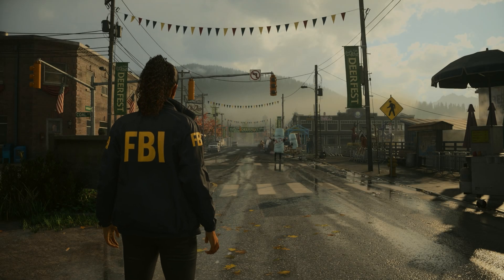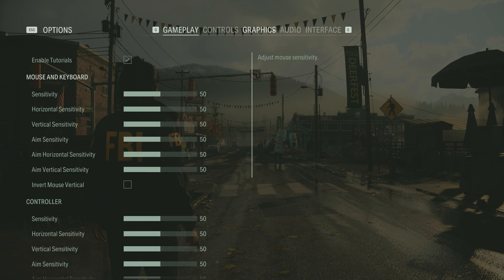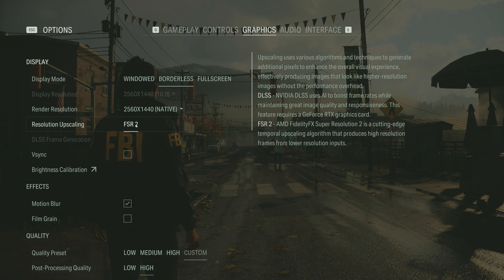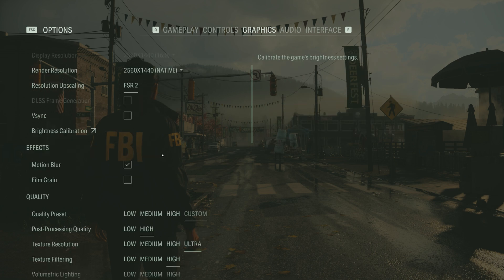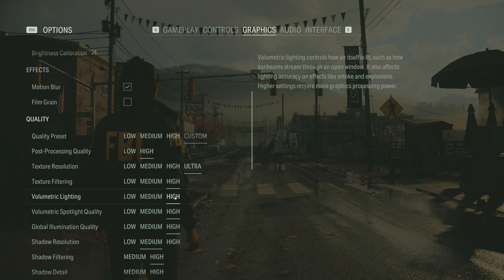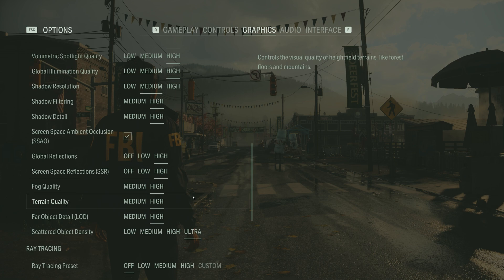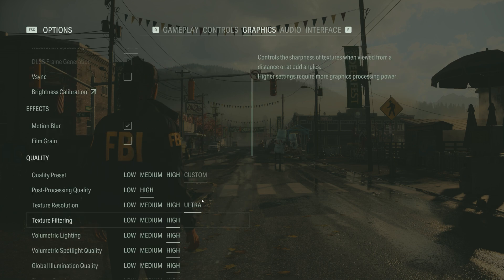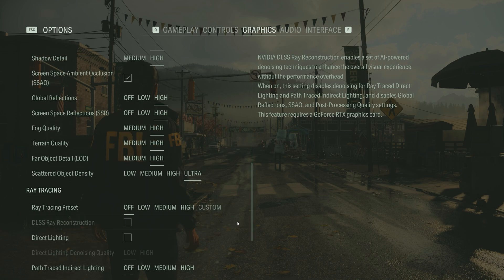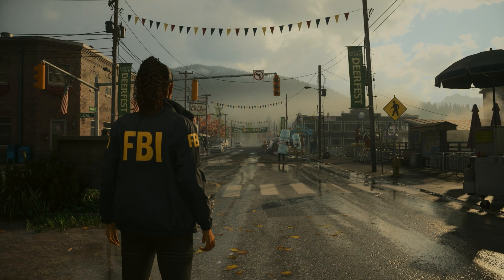Now that we're into the game, let's go through the settings. We're running the game at 1440p and it's also using FSR2 native. All our settings are essentially maxed out — high, ultra, high, high. Shadow detail was on medium, so it's on high now. And path tracing is disabled.